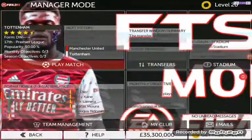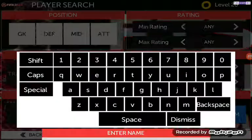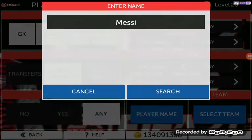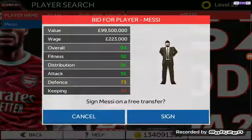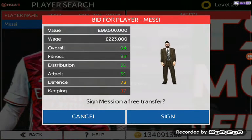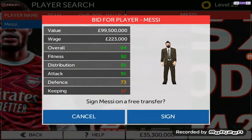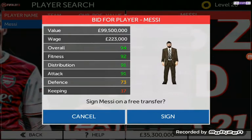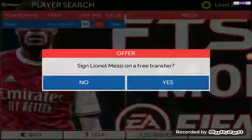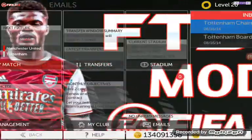Here I am going to go to the free transfers place and sign Messi first. We are going to sign Messi on a free. If he was not a free agent, we would have had to offer him about 160 to 170 million. But now he is a free agent and we don't have to give him anything. So let's sign him — and done. We have signed Messi. First signing is Messi.